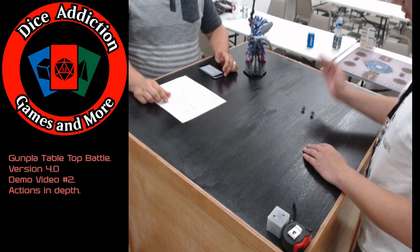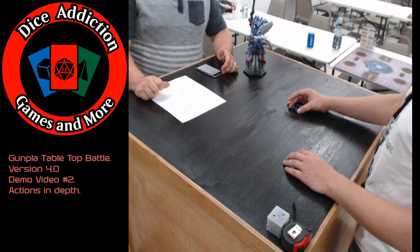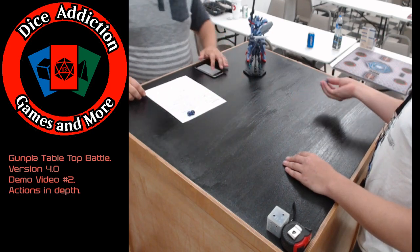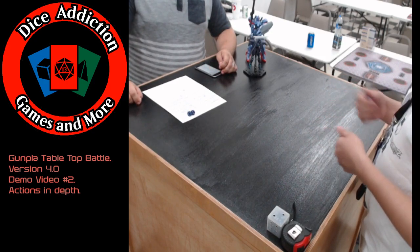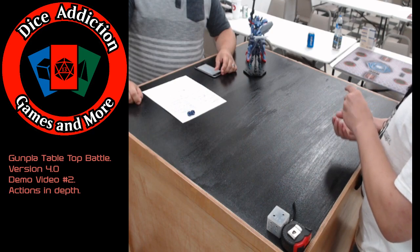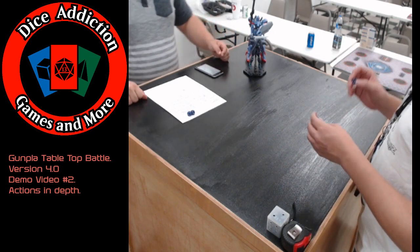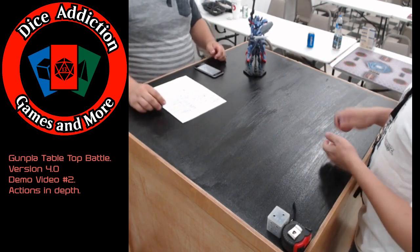So attack rolls first. Rusty got a 7, adds the Gundam's melee of 6 — that's a 13. Aaron rolls a 5, adds his 6 for an 11. That would hit, and then you'd go into damage calculation. Once those actions are done, the hit player can choose to make a basic ranged or melee attack action as a counterattack for free.